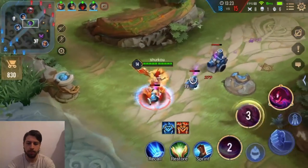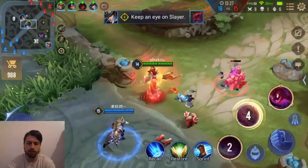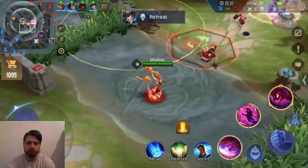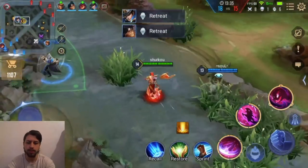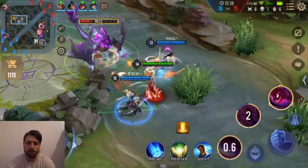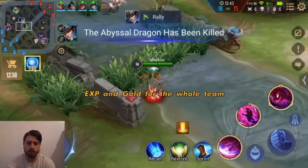Let's focus on the macro a little bit because this next team fight is actually gonna be really important. We never really had a 5v5 team fight, so we wasted that. We can get this dragon again and get some more gold. The gold lead is only 2k.